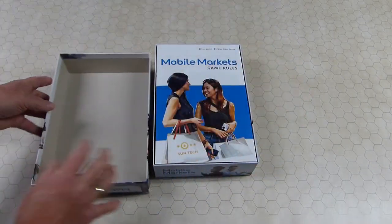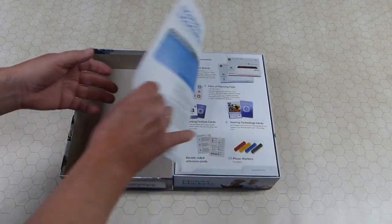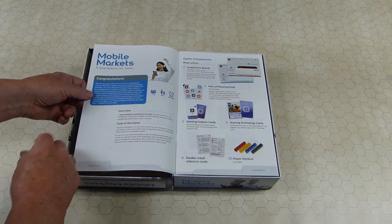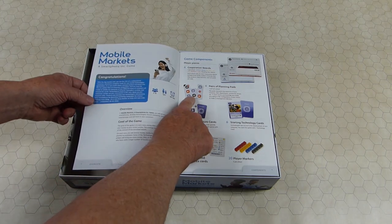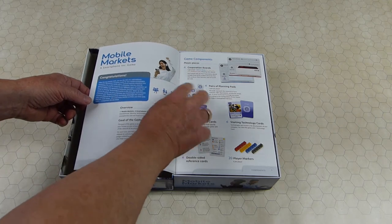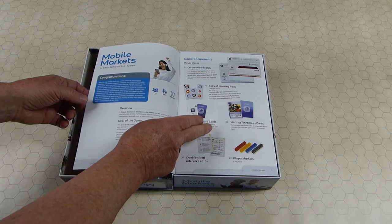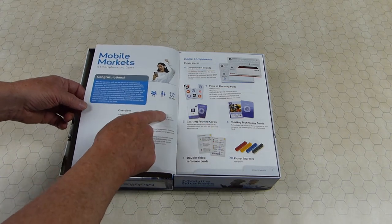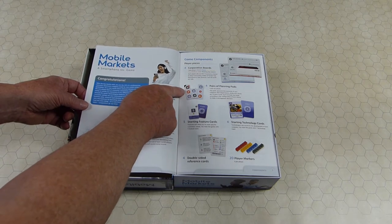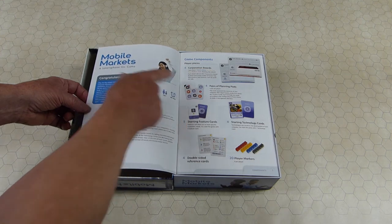Let's open it up. Here's the game rules — we'll go over those quickly and then look at the components. It's all about selling mobile phones into the market. You have planning pads; if you know about Smartphone Inc, you plan by overlapping them. They have two sides each. You can use any combination of the four sides, and the symbols showing determine your technology research, your production, set prices, and marketing, which is a bigger part of this game. Marketing makes the price more expensive.